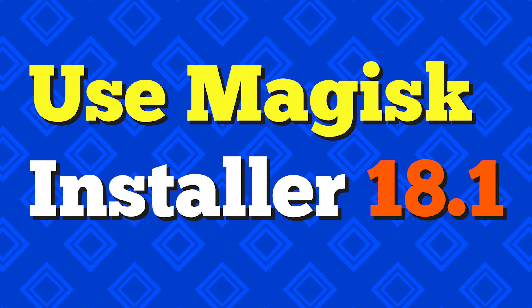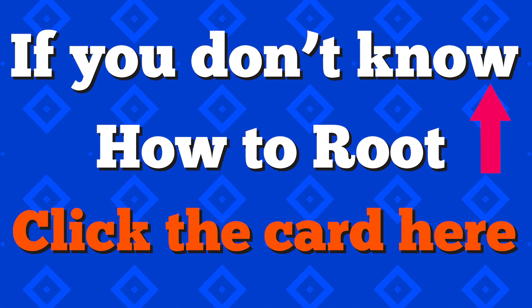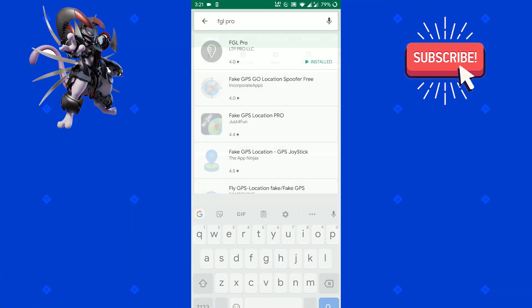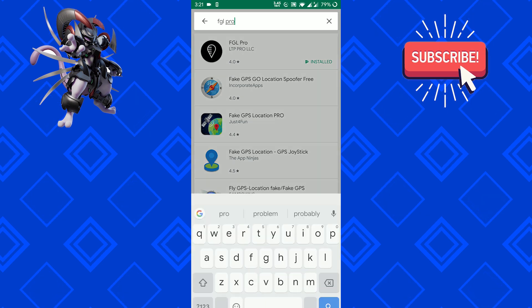Use Magisk installer version 18.1 — this version works best for spoofing. If you don't know how to root your phone, click on this card. I have a video on how to root your Android with Magisk, go check it out. Then download FGL Pro and Terminal Emulator from the Play Store.